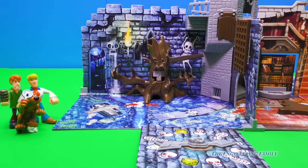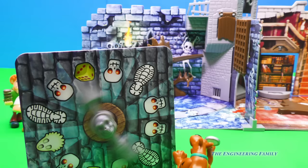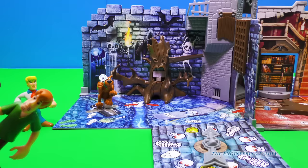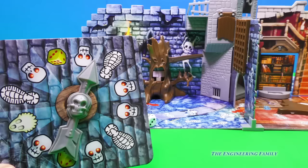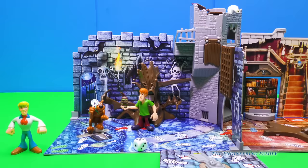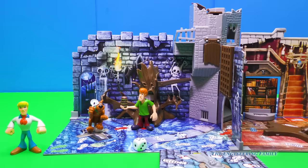Scooby's going first. A three! Alrighty Scoob, it's time to spin. A footprint — you're in the clear. Alrighty Shaggy, your turn. Do I have to? Five! He's on a red footprint. A skull! Now because he landed on a skull, we drop it into the top of the coffin and see which trap gets sprung. He's in the clear this time. Looks like it set off a trap in the armory. Thank goodness nobody was there yet.